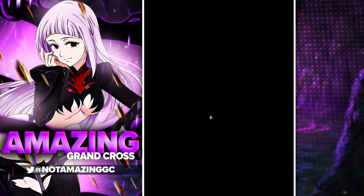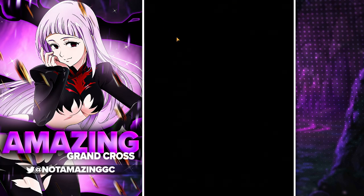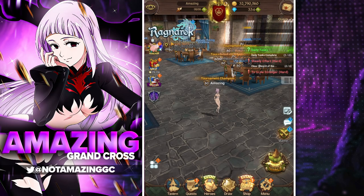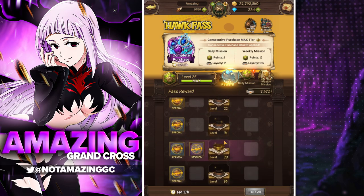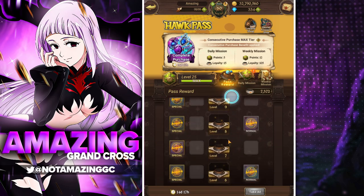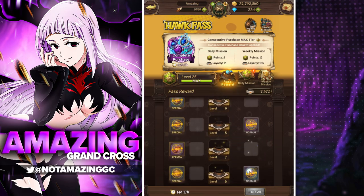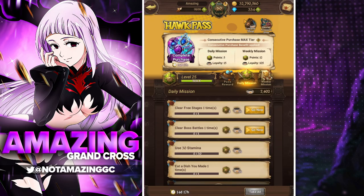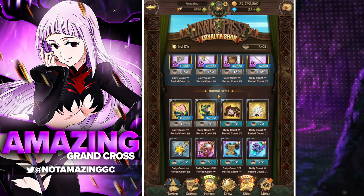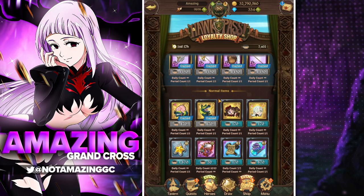Other than that, there are things like the tower and any events that come around — there are always places to get SSR pendants. Tower trials and final bosses are good sources. The Hawk Pass also gives SSR pendants — and it actually does give them on the free version too, so there are some chances through Hawk Pass. There used to be SSR pendants in the loyalty shop of Hawk Pass as well, but it seems they may have removed that.